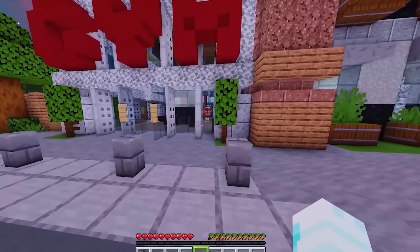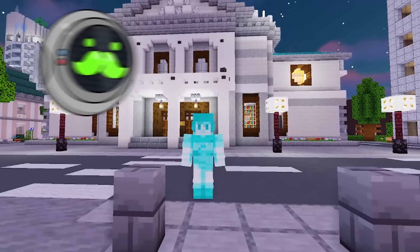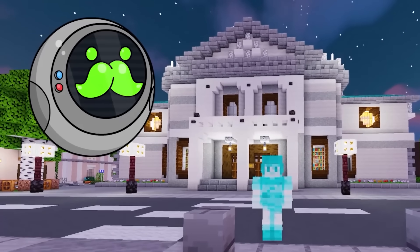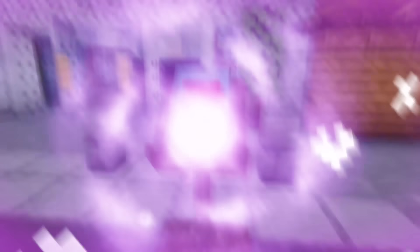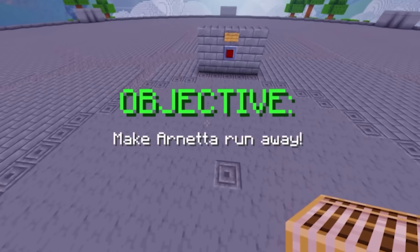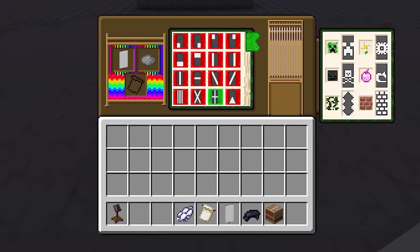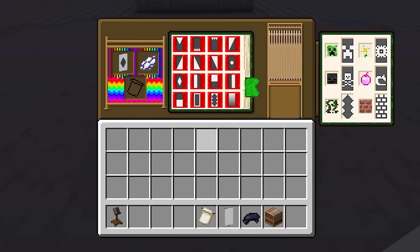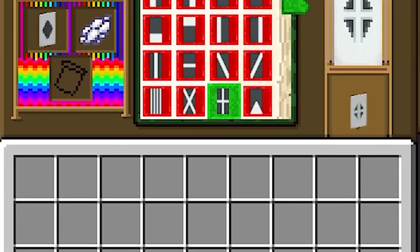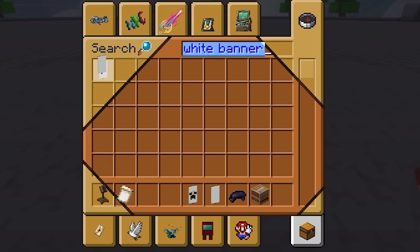Now here's the problem — this is gonna be really tough because Arnetta isn't scared of anything! She's the strongest athlete in the multiverse! Don't worry, I'm gonna come up with something special just for her! We are going to make the spookiest ghost in the multiverse by using a loom. We'll start off by using a white banner, some grey dye, and we're gonna use this pattern. Put the banner back in, take the white dye, and go for this one! Then I take this specific pattern, use this banner, and this black dye to make the ghost's face!